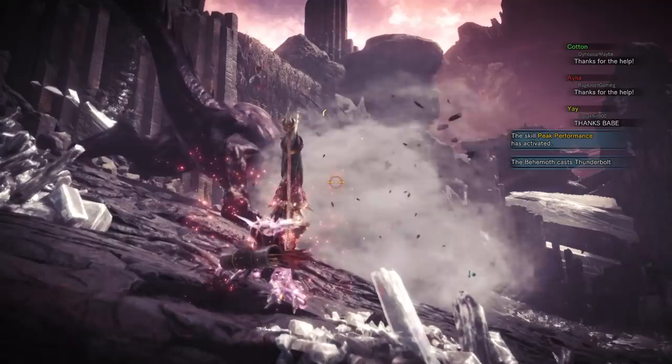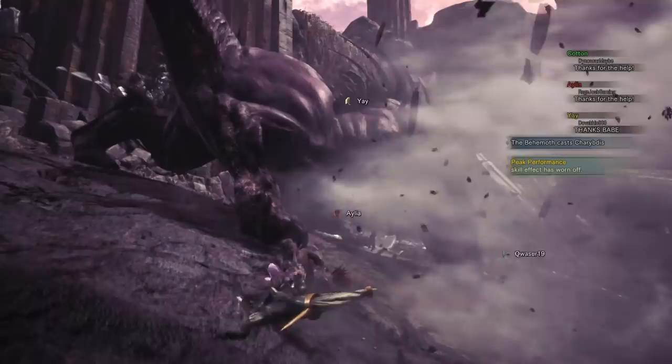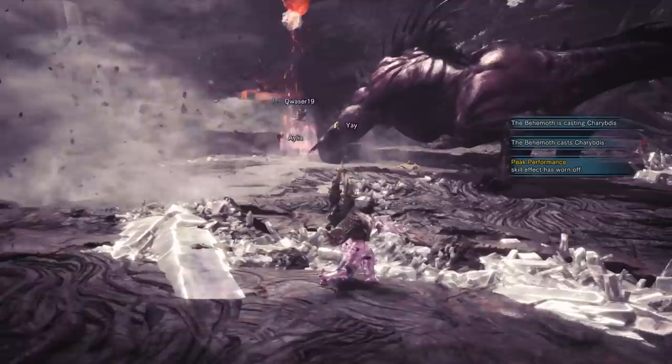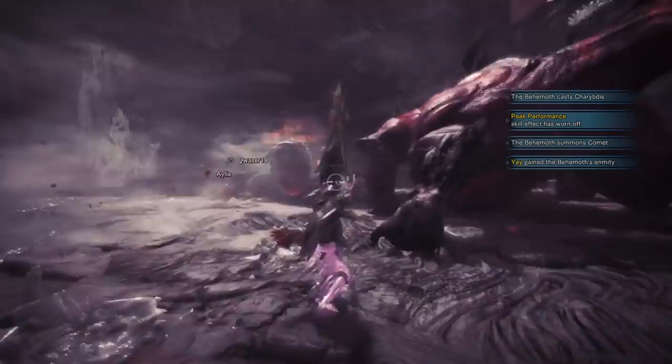If you and your group can nail the timing of this jump emote, this fight will become about 1000% easier, because this mechanic is extremely enhanced in this encounter. First, on these changes, is the addition of the ecliptic meteor in the first zone of the fight. Two comets will drop during this phase, and ecliptic meteor will end the phase and send him running into area 2. In area 2, behemoth will drop only one comet, so if he destroys it, you better pray your team knows how to jump. He will then drop another meteor to end this phase.